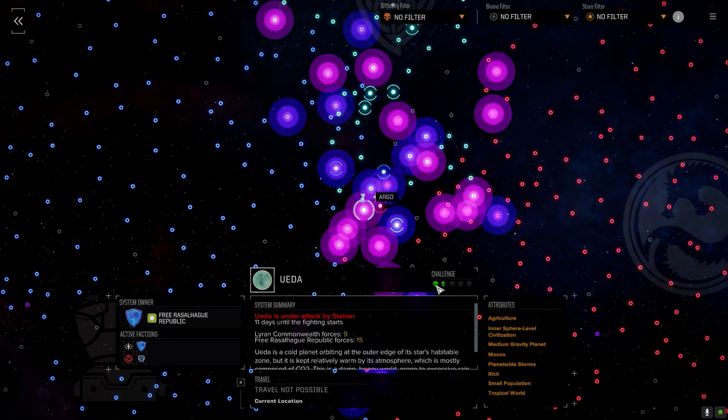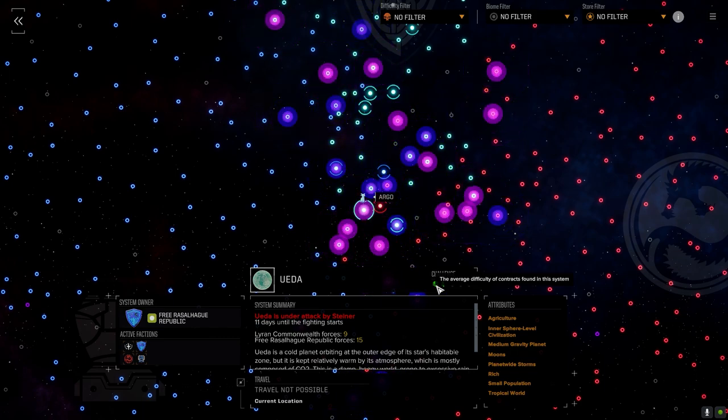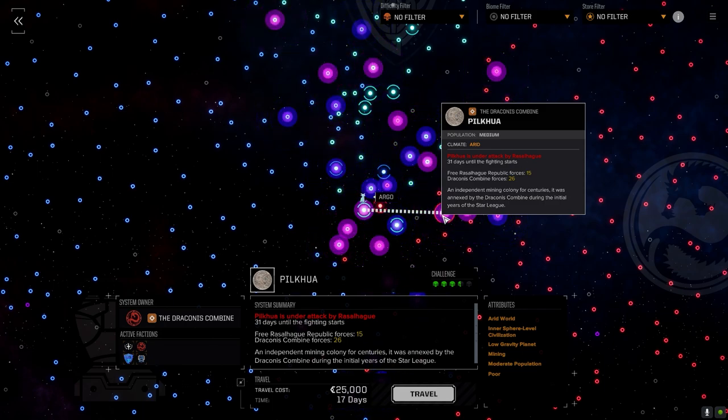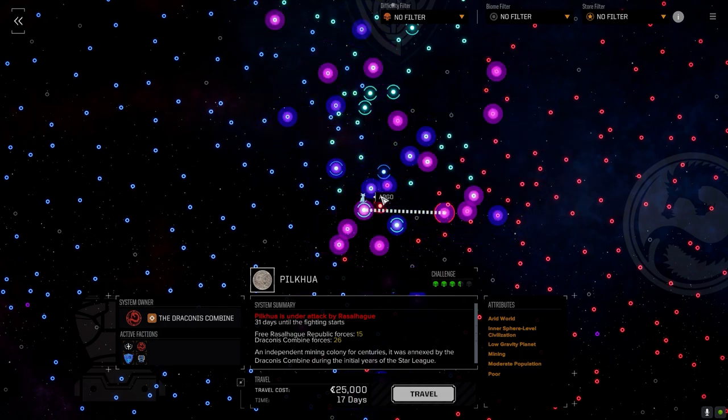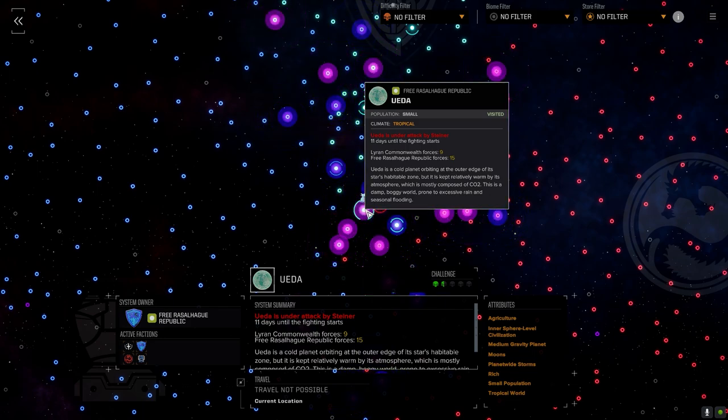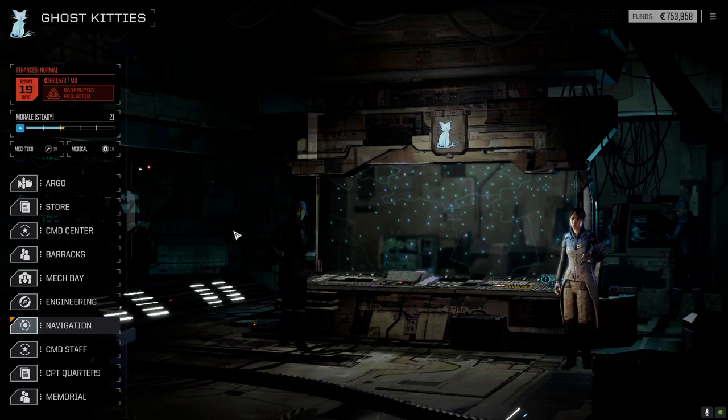I don't know how it divvies up the difficulty level, because I remember on a different planet it gave us a three-skull mission which really wasn't three skulls. There was a three-and-a-half skull planet I was thinking we could go to and fight the Draconis Combine as underdogs, but if they're not going to give us missions at our level, we'd just get pummeled. So I took this one-and-a-half skull planet instead — safer until I can figure out if difficulty is based on our group or the skull value of the planet.